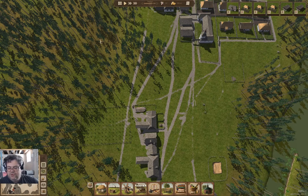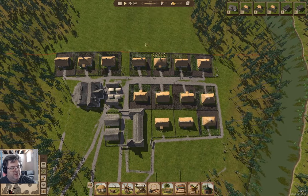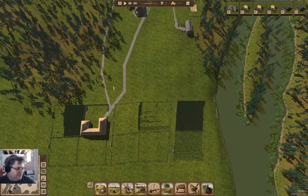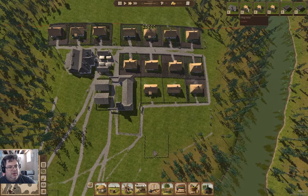Hey everyone, welcome back to Island View in Ostrive. We're coming up into the fall here, it's harvest season. As you can see, the fields down here are getting harvested. I'll probably end up putting a few more fields up, but I have a population shortage, so I really need to get rolling on housing.